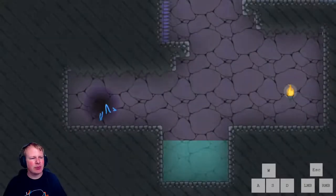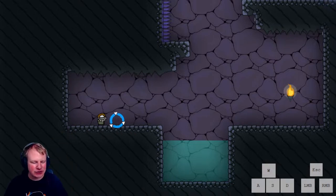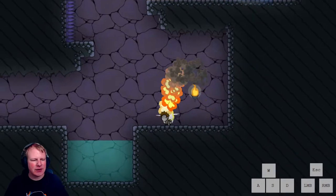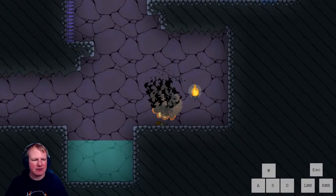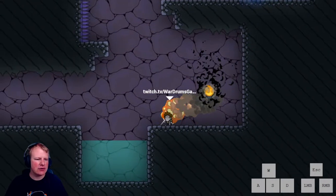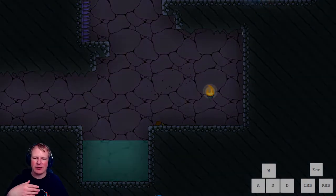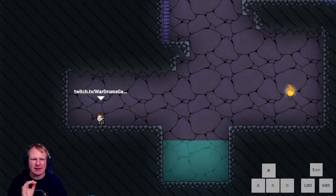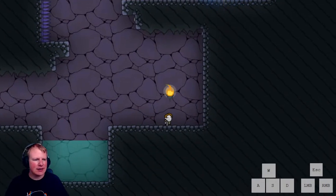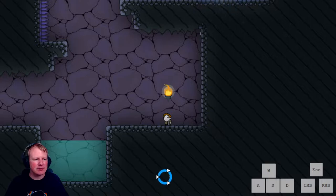It is worth noting that you can be on fire for longer while in the air compared to on the ground. On the ground it's maybe five seconds, but if you start flying you can stay on fire for much longer — and when you finally hit the ground you actually die instantly. So being in the air you can be on fire like twice as long, but you will eventually burn out.